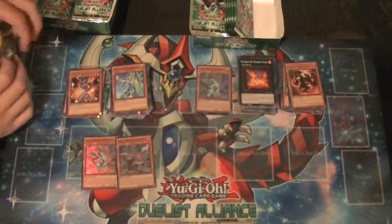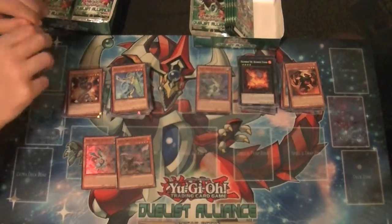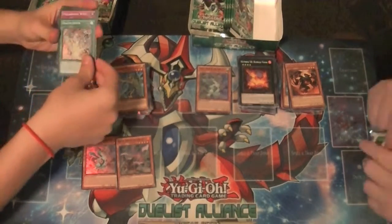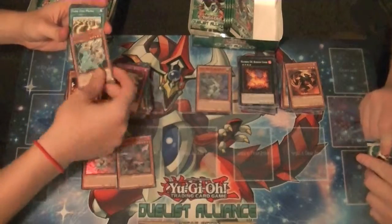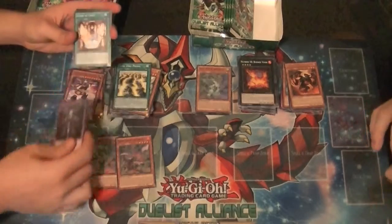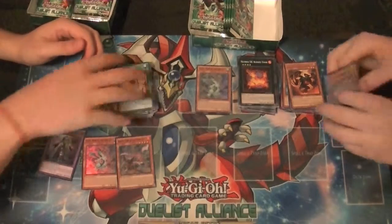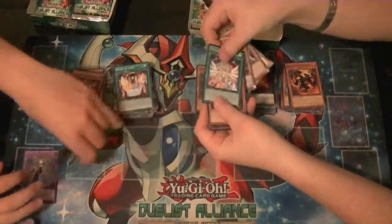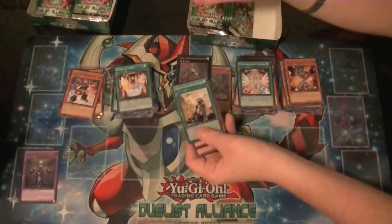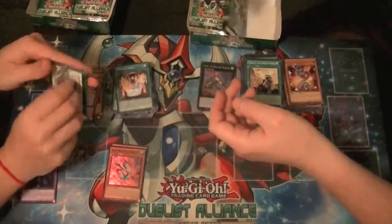So these aren't dragons — they're actually Wyrms. There's an OCG archetype called Cosmic Dragons; for us it's Yang Zings. Ultimate El Shaddoll Construct — shonk! Rare Performapal Whipsnake and a super rare — Castel the Sky Blaster Musketeer. Super! I like that.